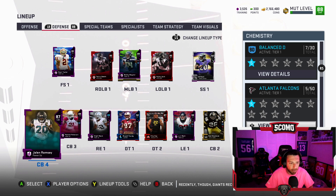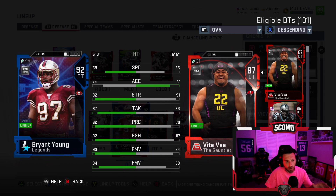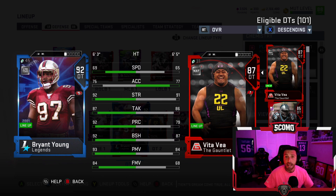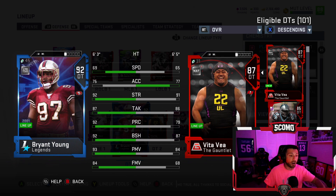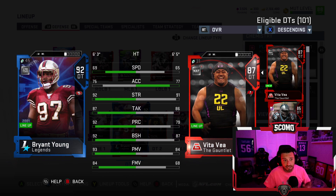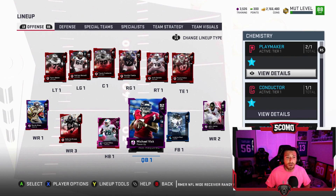Defense is still stacked — we added Bryant Young at defensive tackle. With Ed Reed, Sean Taylor, Champ Bailey, and Rod Woodson, this is a no-fly zone. Bryant Young was the deal of the day: 92 overall for 520k, and he quick-sells for 500k. I could basically use this card for a month or two and not lose any coins — it's like a bank account and a great defensive tackle.